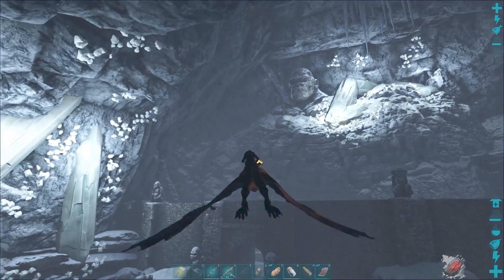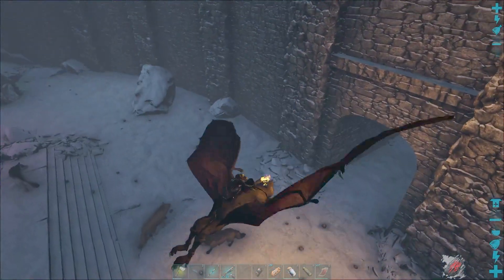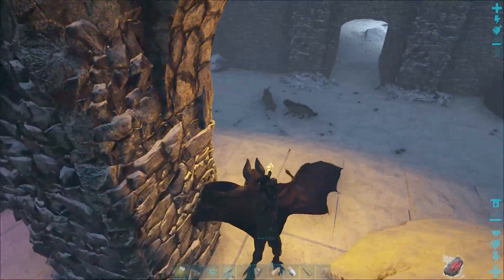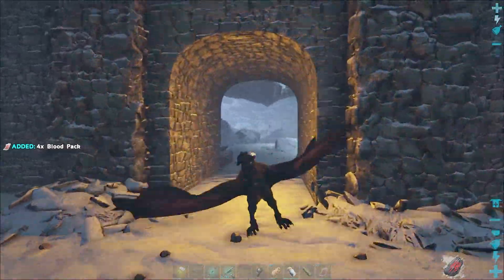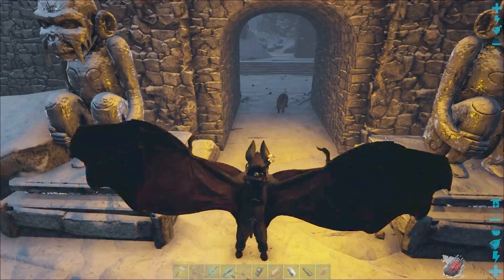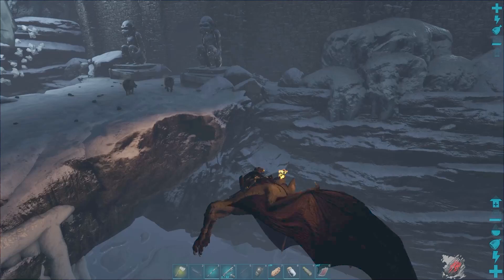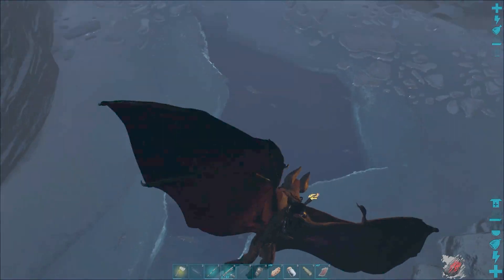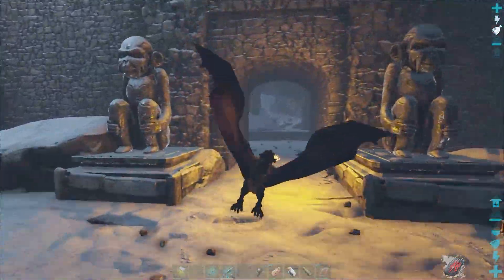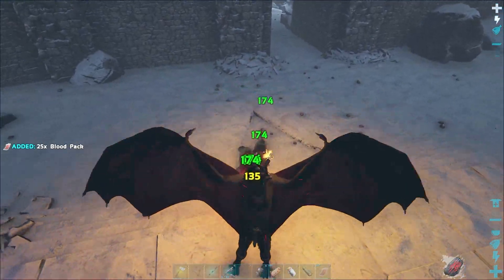We haven't seen anything spawning in down there but we do have a loot crate back this way. Unfortunately it's full of wolves over here, so I'm going to try to lure these guys away. I don't really want to deal with them if I don't have to because they are pretty high end dire wolves, so we're just going to have them go off this way. If we do have a crate spawn down there then we're going to have to deal with them. We'll just take off these two real quick.